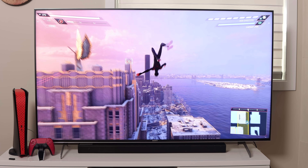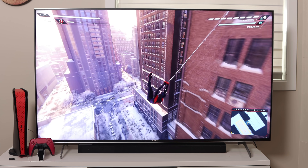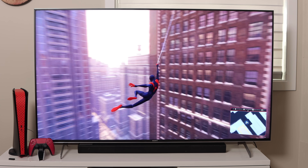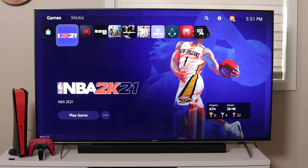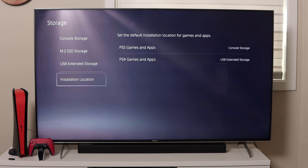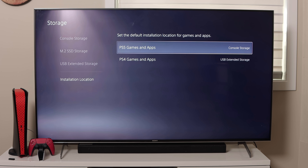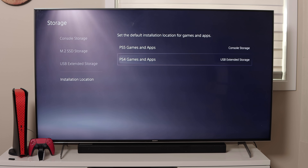They're going to release the full version of the update — I'm expecting within one to three weeks. Hopefully nothing really changes regarding the specs required for the M.2 slots, because this is working perfectly right now. I see no issues. One more thing to show you: how to install games directly from the PlayStation Store onto your new M.2 SSD. Go to Settings, then Storage, then Installation Location. Set the default installation location for apps and games — PS5 games and apps — and change it to M.2 SSD storage. You can do the same for PS4.